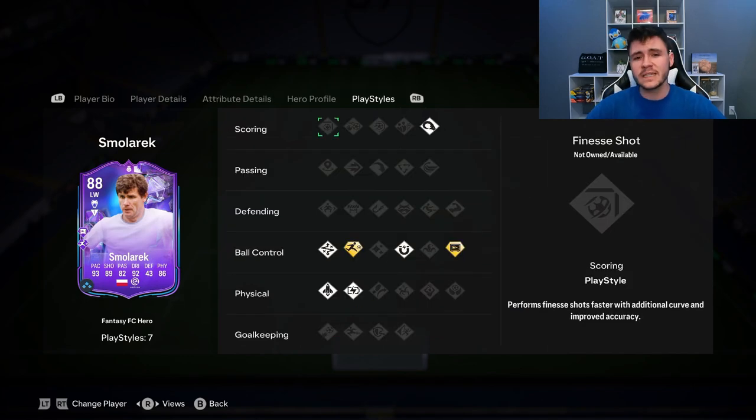The only letdown for the card, in my personal opinion, is that he doesn't really have any scoring play styles — he does have the power header, but apart from that he doesn't have any. But he is still very clinical. What I love about his play styles is that a lot of them revolve around his ball control: the technical, rapid, first touch, press proven — all very useful in-game. Overall, I'm going to go ahead and give the card a 9.1 out of 10 rating. I think that Smolarik is a fantastic option. He does have the potential to become a plus two, and I just feel like he fits this year's meta and style of play. He definitely reminds me of players like Eusebio, Timo Werner — players that are just really OP in-game. If he can get the plus two upgrade and become a 90 rated card for 350,000 coins, I do think it is a worthy SBC. If you guys did enjoy it, let me know by leaving a like. Comment down below what player you'd like to see next. Consider subscribing if you are new — it would be greatly appreciated. I've been your boy Bubba, and I'll catch you guys in another one very soon. Peace.